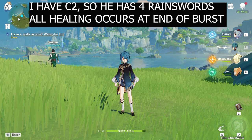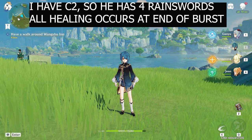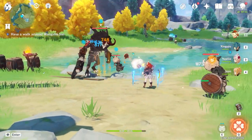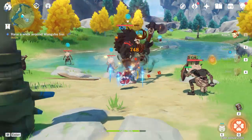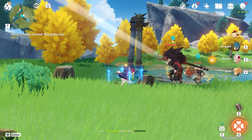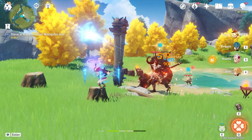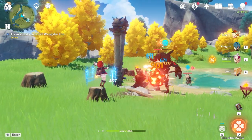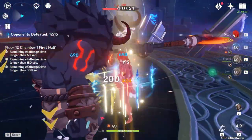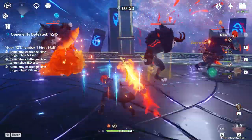Even though Xingqiu's burst can do an insane amount of damage, he's actually an amazing support for a vaporize, freeze, or electrocharged comp with very little investment in artifacts and talent levels. This is especially true in a vaporize comp with a pyro main character, such as Diluc or Klee. If Xingqiu's hydro application is the aura element in the reaction — meaning the initial debuff on the enemy is hydro — then the pyro application that follows will have a damage increase of 1.5 times. This damage increase will scale entirely off the stats of your main carry pyro character. Therefore, although you're losing on raw hydro damage with a low investment build, you're still getting the full benefit of the vaporize reaction.